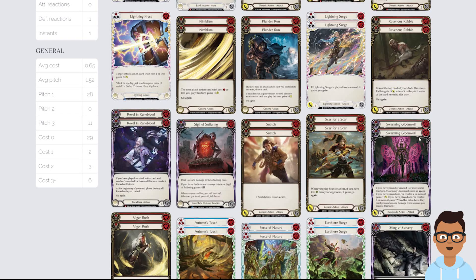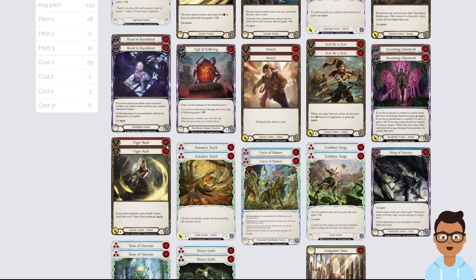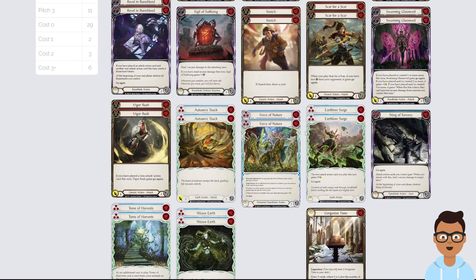Two copies of Snatch, two copies of Scar, two copies of Swarming Gloom Wheel. Gloom Wheel at its worst — you can pitch a blue, create a Rune Chain, give it go-again. Two copies of Vigor Rush — play a non-attack, this has go-again. For blues: Autumn's Touch, Force of Nature — if you can play it in conjunction with Mount it's going to be a crazy turn.